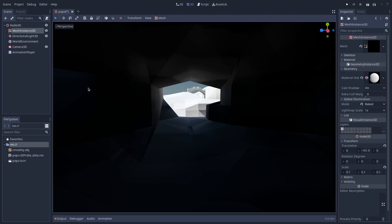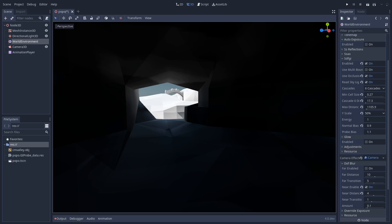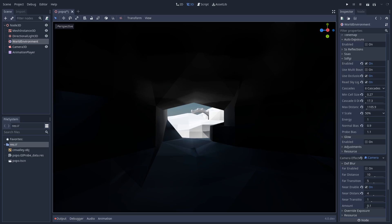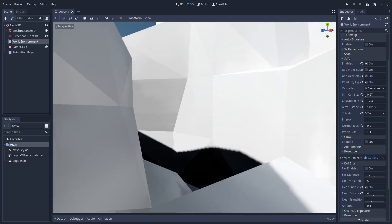I'm going to show you how the new SDFGI Global Illumination works in Godot 4 in a pretty big open world game. This is a very big level — it's very simple with white materials so you can just see how the actual lighting happens. This is inside a cave and we're going to come out and just walk around.